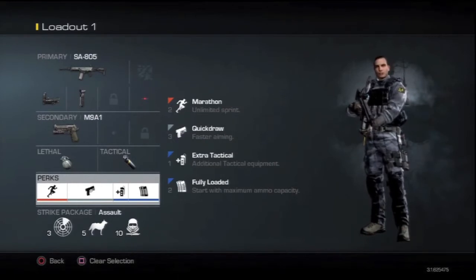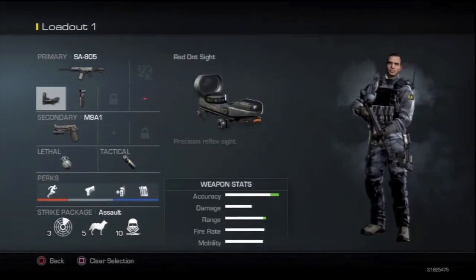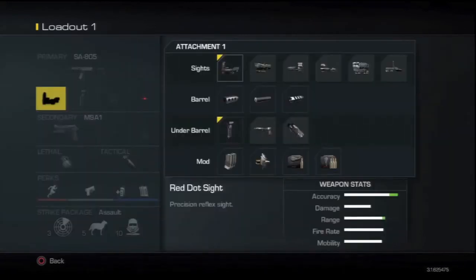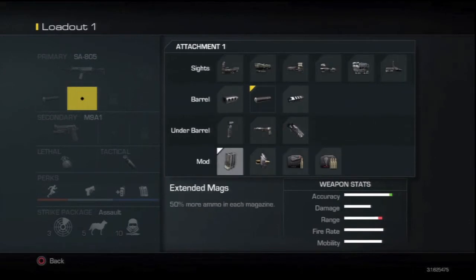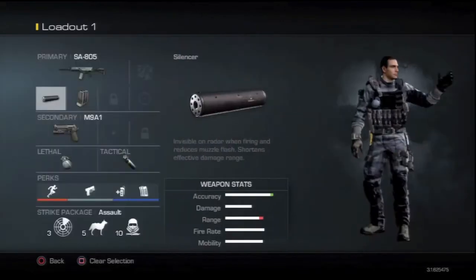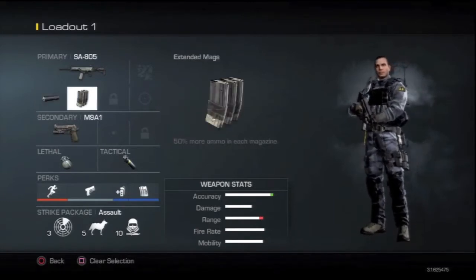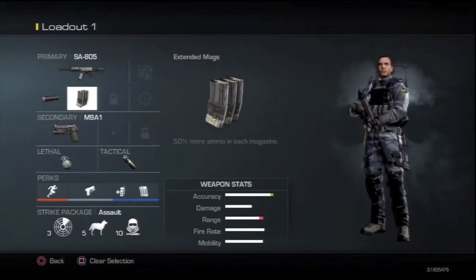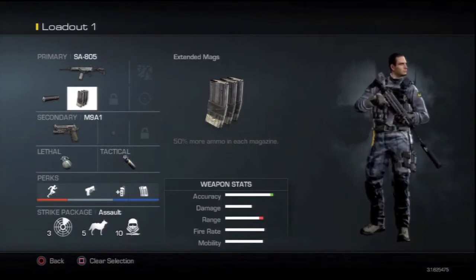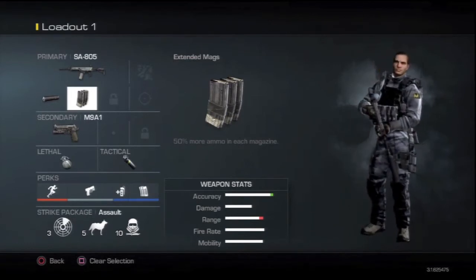I'm going to show you what to spend your squad points on to get the most out of the class so you can keep getting kills and higher point games. First things first, when you get enough squad points you're gonna want to get rid of the red dot — the iron sights are beautiful on this gun, it's not needed. Put those points on the silencer, because staying off the map is valuable in Ghosts where you die so fast. After that, invest in extended mags instead of the foregrip — the recoil is great on this gun, you don't need to buff it. With a 30-round clip I can easily kill two guys, and with good accuracy even three, so with a 45-round clip you can handle up to four people.